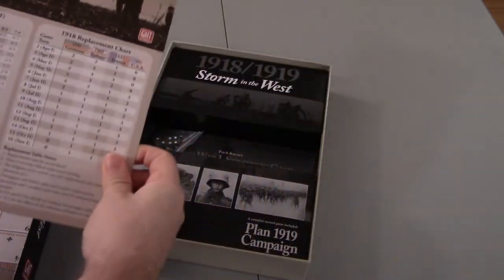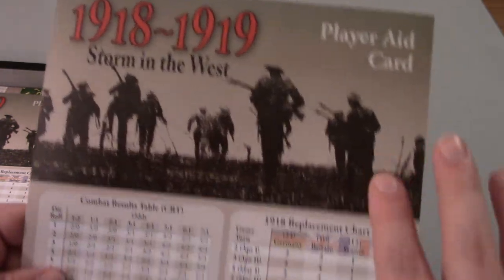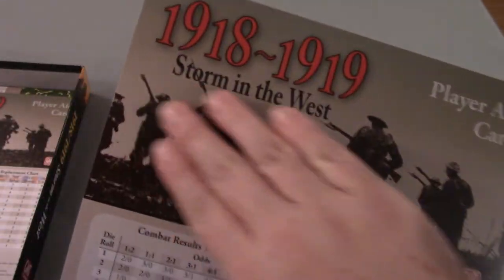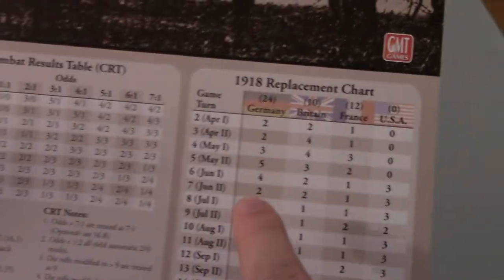Here are the two player aid charts. What I find really interesting — they're identical. There's a whole lot of space that's just not game-related; it's an interesting picture, cool and appropriate for the period. It makes me wonder, did they just not need all of this space for the player aid? So they used some art. Maybe we'll come across some stuff where it would have been nice to use that space, but maybe they've gotten everything that they need. You've got your Combat Results chart, which should look pretty typical with die roll modifiers — nothing too crazy.